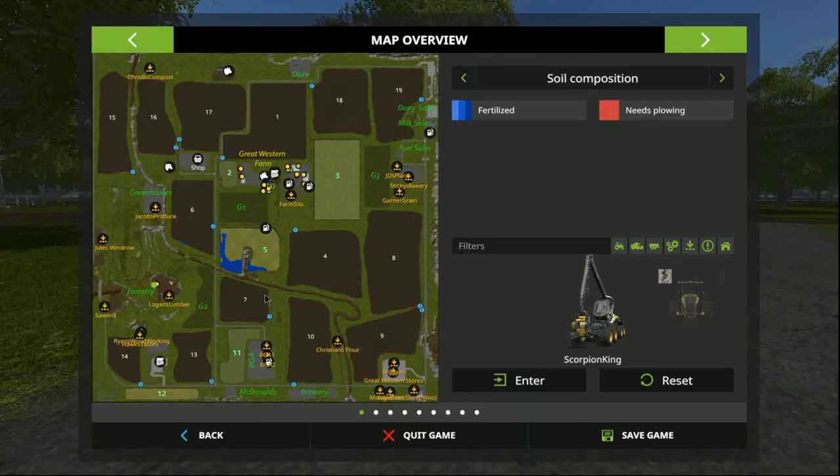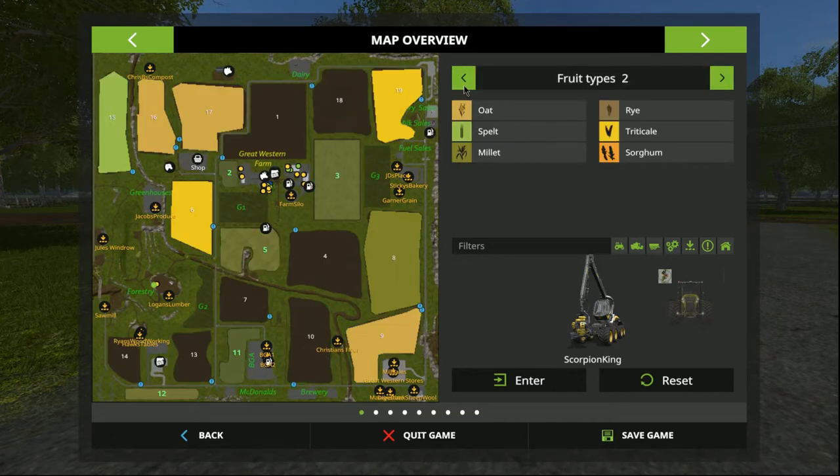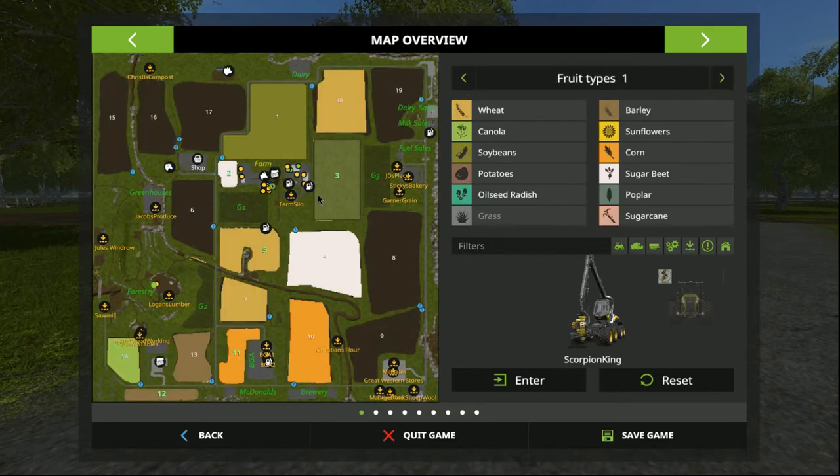So what have we got on the farm? Let's pull up the map. We own fields 3, 5, 2, 3, and 5. We also own the grass fields: grass 1, grass 2, grass 3, and we also own fields 11 and 12 down the bottom here. So we've got 5 fields plus 3 grass fields to get us going.